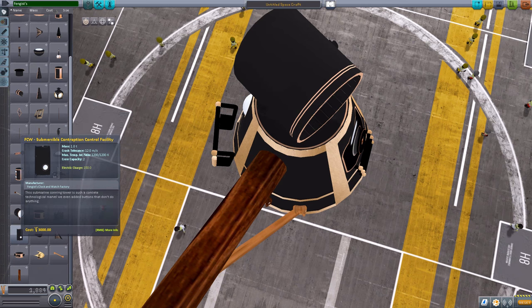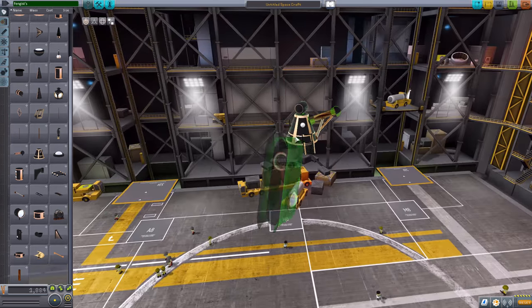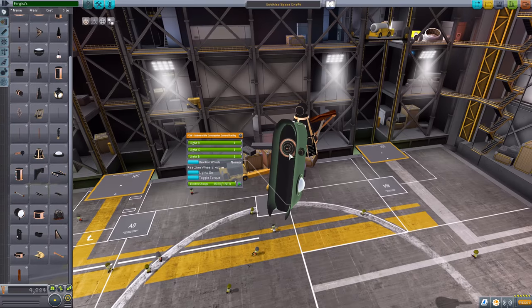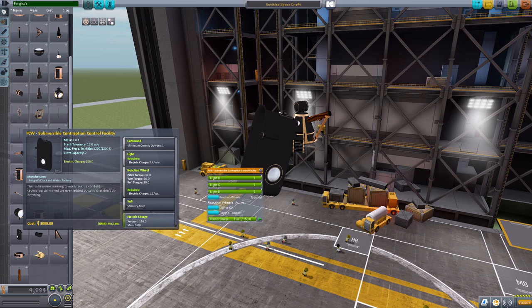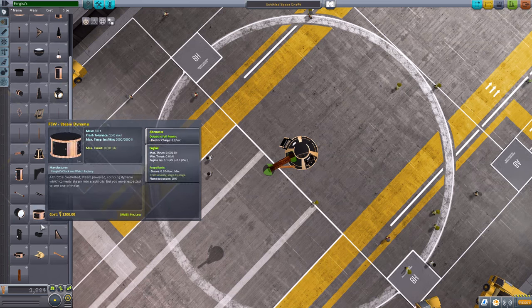I forgot to add this one in with the other command pods — it is the submersible contraption control facility, and it is meant to be the submarine command pod for your ship. It is just a nice little conning tower. We have a lovely door that you can enter through, a hatch there, and overall a very cool little container. It holds a maximum of two crew members, has a powerful reaction wheel, SAS, and 150 electric charge. Just a fun little thing for any submarines you build.